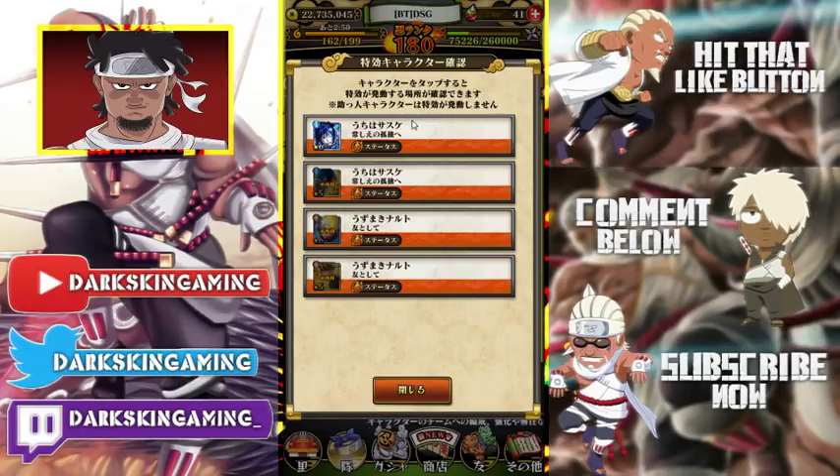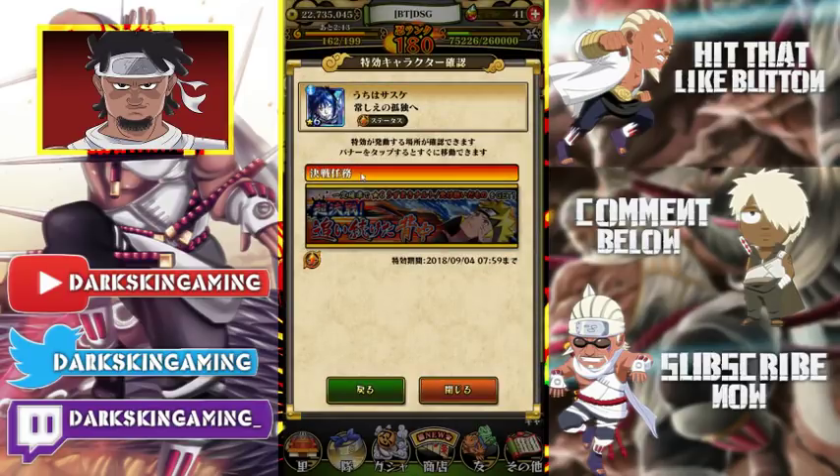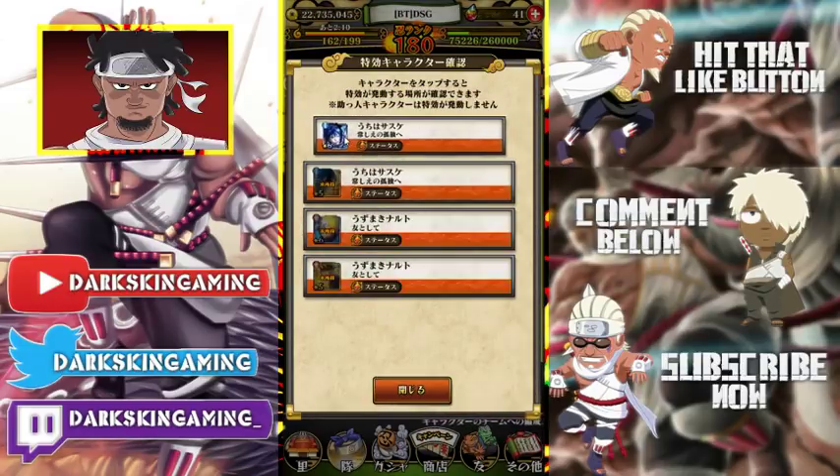As far as jutsu damage, my Sasukes' ultimates were hitting for like 100k easy — with the boost I was hitting for 100k plus. My auto attacks — Sasuke's regular damage was like 2,800 but I think I was hitting for like 4,000 on auto attack. My jutsu usually hits for 20 to 30k but with the boost it was hitting for like 40k. The boost is really crazy, though they don't seem to show you the boost percentage in-game right now.